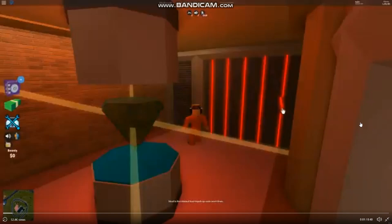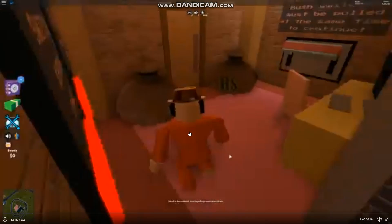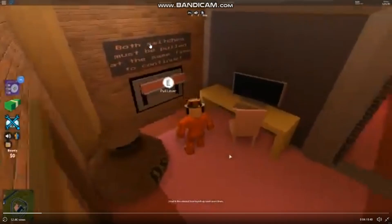One side has a diamond and the other has a mummy head, so you can take both. And it looks like if you solve a puzzle — because we can see here he solved this puzzle and he got access to the room. And if we see here, he pulls this lever, but it says both switches must be pulled at the same time for you to continue.